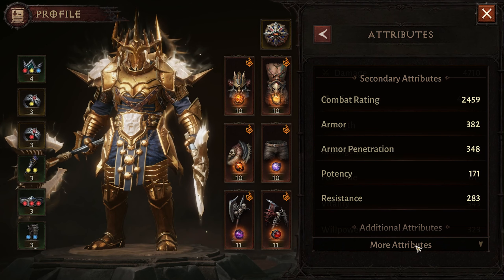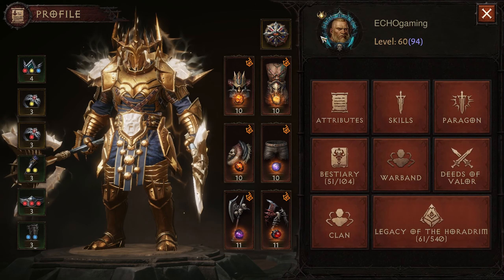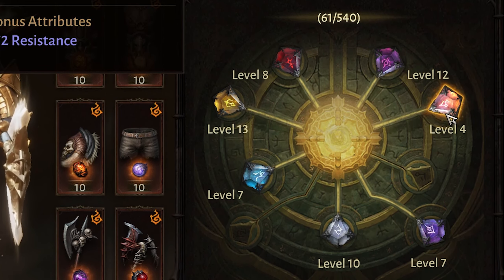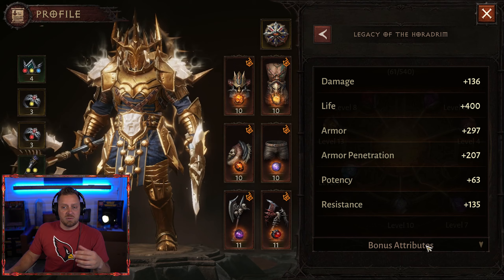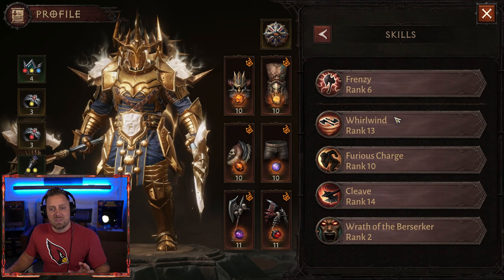Just for transparency, we are sitting at a combat rating of just under 2,500. If we take a look at the Legacy of the Haradrum, we actually just got some of these right here — this one is brand new level 4, picked it up today. But we're making our way through, and all the bonus attributes are looking pretty solid. This is just kind of how you progress.